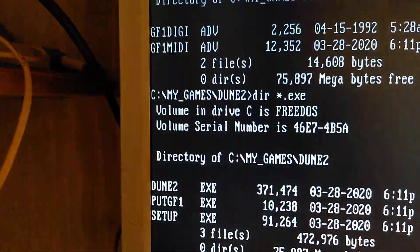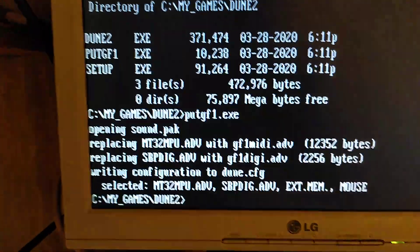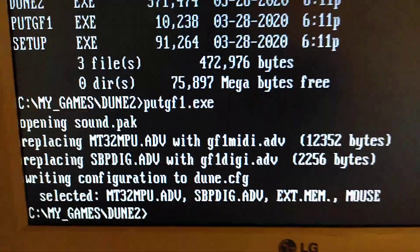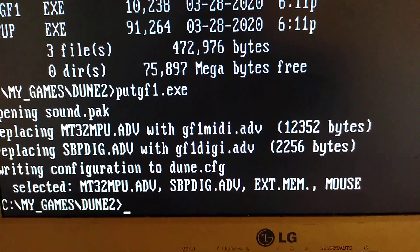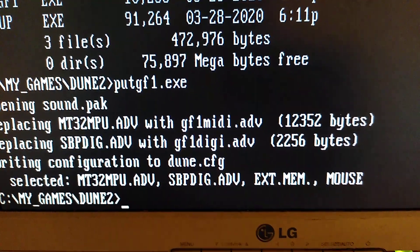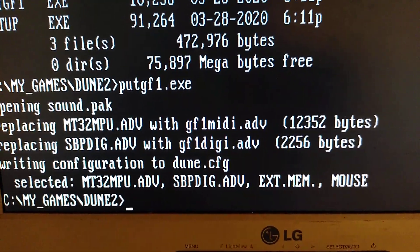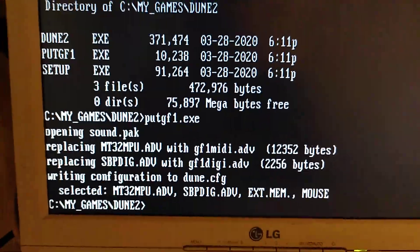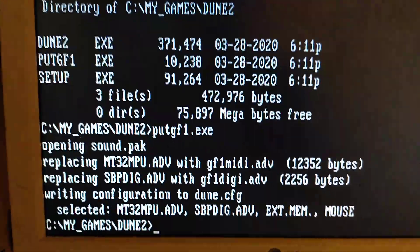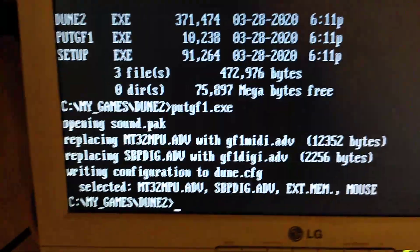So now I run the patch tool. I put GF1 and press Enter. It actually patched the MT32 driver with the Ultrasound MIDI driver, which we don't really care about, and replaced the digital audio driver with the Sound Blaster Pro one. It selected a combination of MT32 and Sound Blaster Pro. It also enables Extended Memory, otherwise you wouldn't get digital audio in this game.